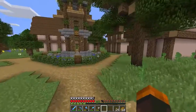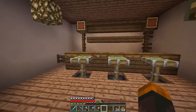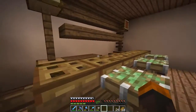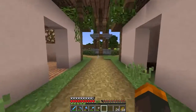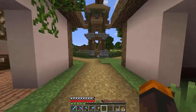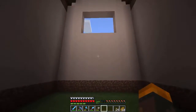This building right here has been collecting tons of dust, including this one as well — even though this one does have stuff inside, it's empty. It's supposed to be a potion room and we've never gone to the Nether or anything. I think we actually did go once in an episode, but we haven't done anything to the extent of actually fighting other mobs.